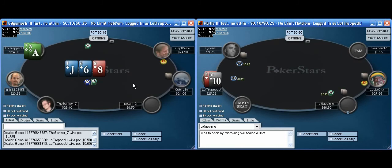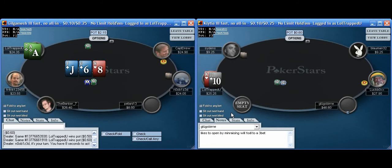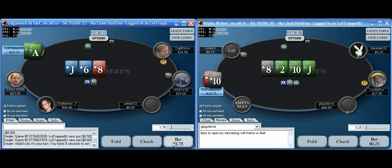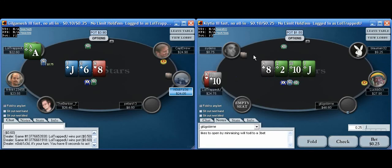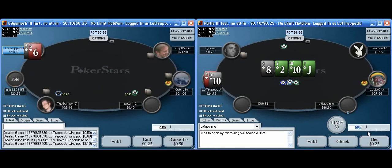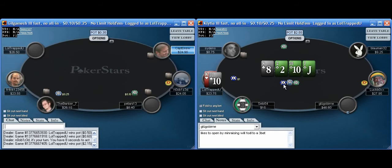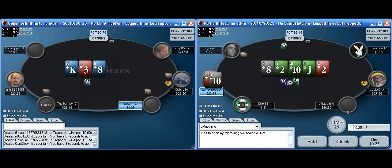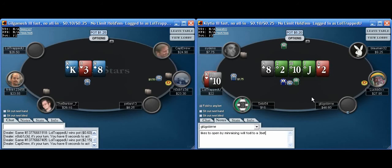Let's talk about his flat-calling range — it includes a lot of small pairs. I'm going to check the king-10 flop and then lead top pair. I'm continuing because his range includes a lot of small pairs and he'll have to give up on this flop. The flush card comes in as an overcard — it's tough. What I can do is bet, because I still don't want to give free cards away. I can bet and fold to a raise. He just calls. There are hands like 9-10, queen-10, 8-9 in his range. I'm going to bet pretty small — half pot. If I get raised, I'll fold. Hopefully he can call with a worse ten, but he gives it up anyway.